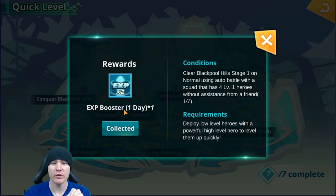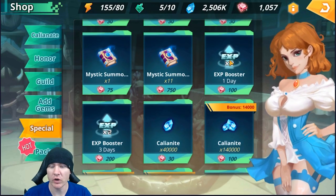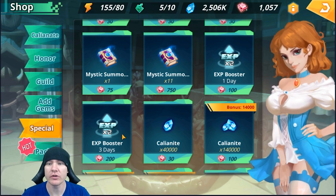The second mission is going to give you a one-day 2x XP boost. This is going to double the amount of experience that you get for every run that you do. This is crucial - you don't ever want to be farming experience or trying to level up heroes without an XP boost. It is literally twice as efficient. Don't ever be farming heroes experience without one. If you want to get one before you're capable of beating these missions, you can go into the shop, go down to special, and you've got them there. You've got a one-day for 100 gems or a three-day for 200 gems. I would recommend the three-day, but do whatever you feel comfortable with.